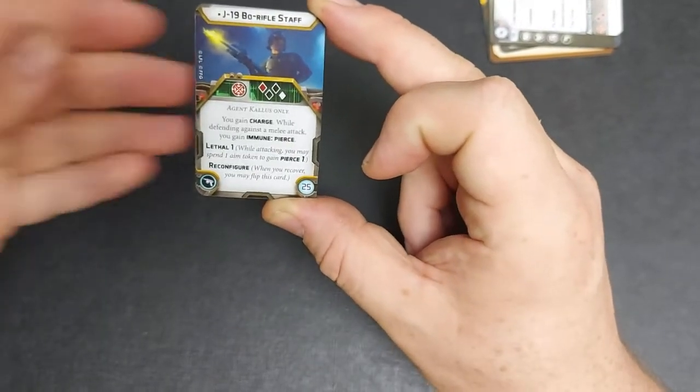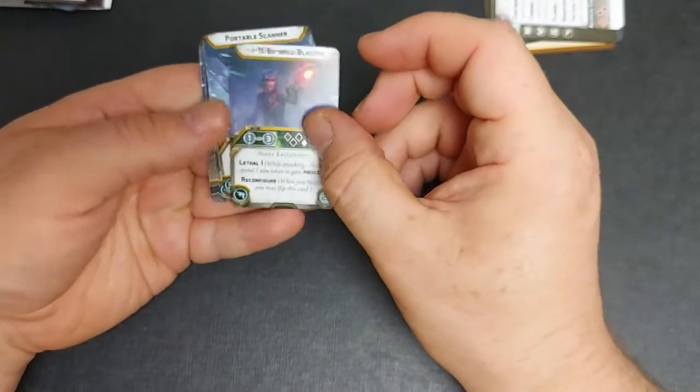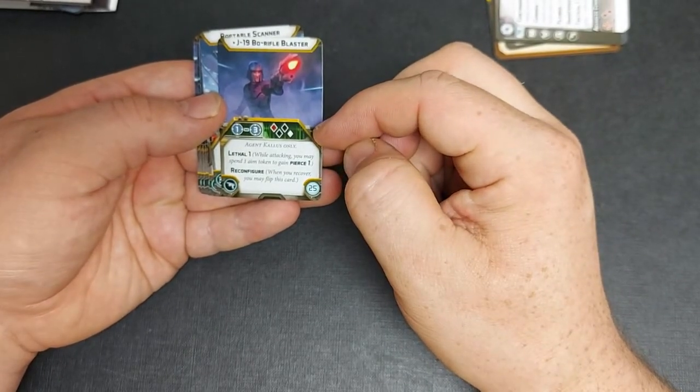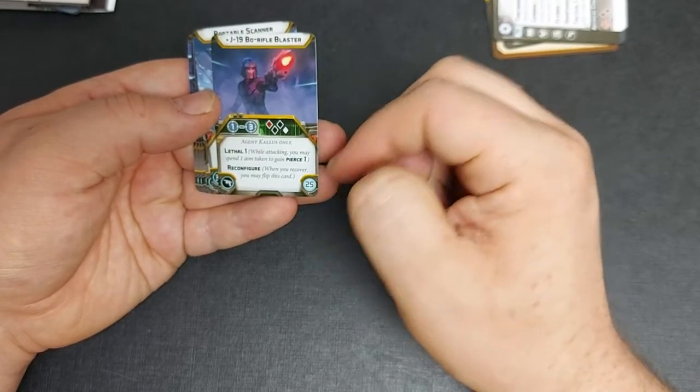Then there's Reconfigure — when you recover you may flip this card — and it flips into the blaster configuration, which uses the same dice: one red, two black, one white, at range one to three. Again Kallus only, with Lethal 1 and Reconfigure.